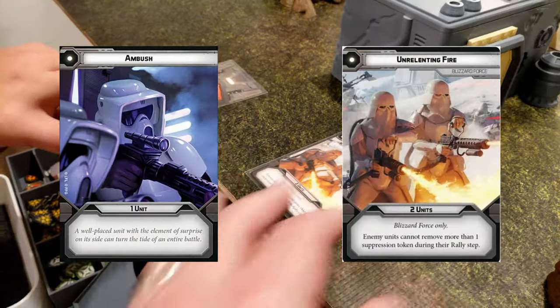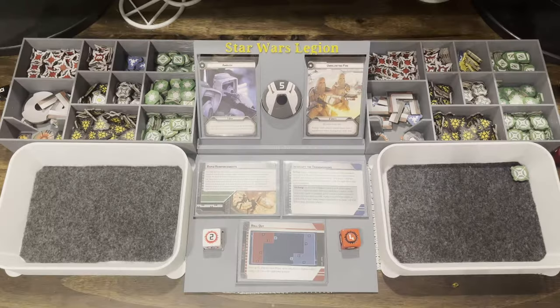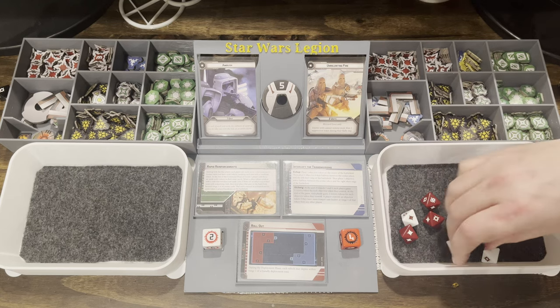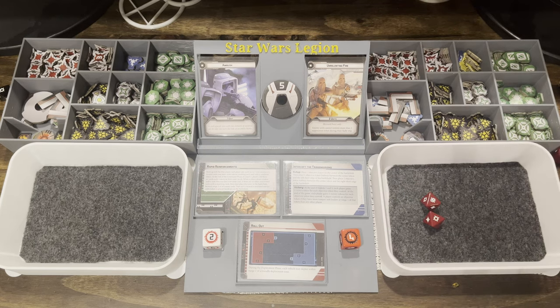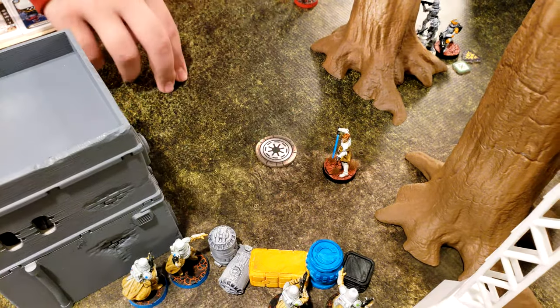Round 5 — command cards are Unrelenting Fire versus Ambush. Empire gets the triangle and goes first. The Snowtrooper squad aims and shoots at the solitary Clone — four hits, re-rolled with precise for three more, totaling four. Two canceled by cover — one hit goes through and the Clone is dead.